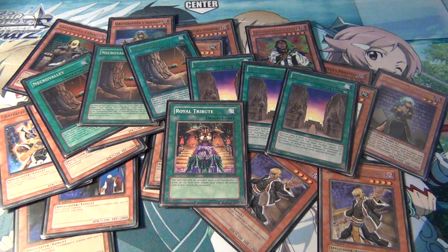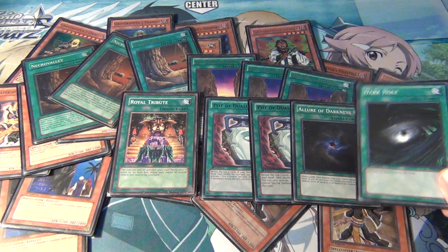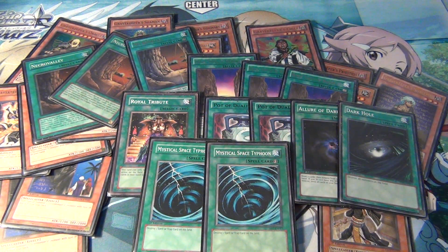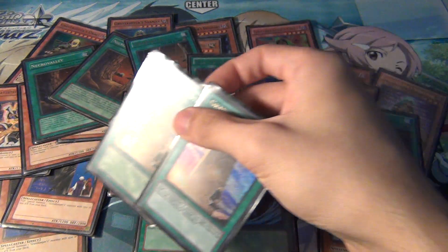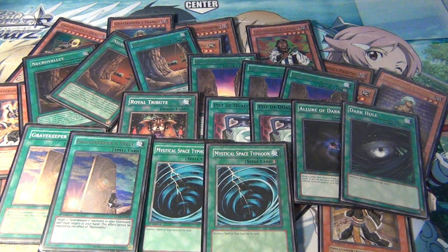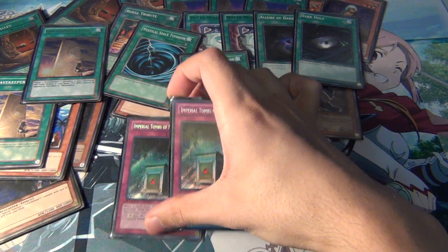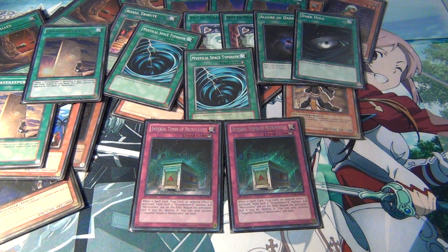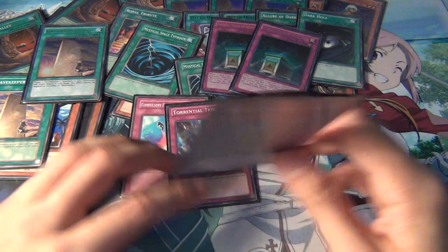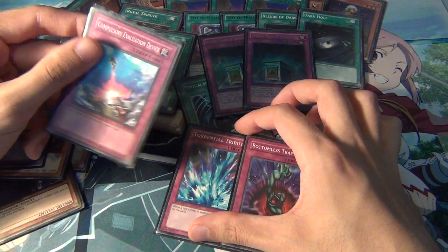One Royal Tribute, two Pot of Duality, one Allure of Darkness — because all of them are dark except for Commandant — one Dark Hole. Those are just staple cards. Two MST, more staple cards. And then two Gravekeeper's Stele — basically it's like that water recycling card, but only for Gravekeeper's. For traps: two Imperial Tombs of Necrovalley — I was lucky enough to pull two of these, one from each of my boxes from Legacy of the Valiant. One Compulsory Evacuation Device, Torrential Tribute, and Bottomless Trap Hole. If I wanted to change something, I'd probably swap Compulsory for Mirror Force.